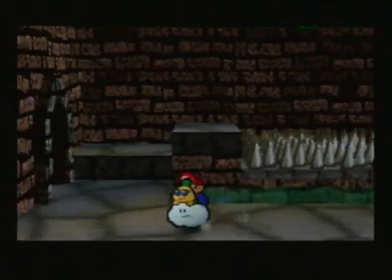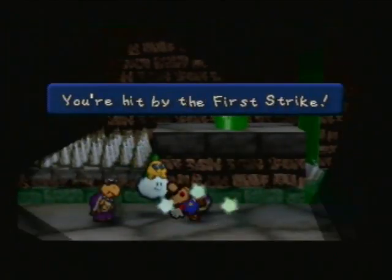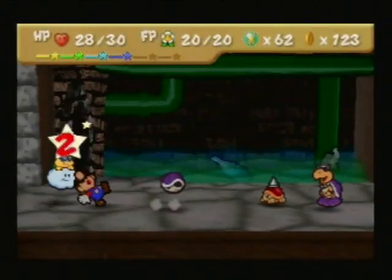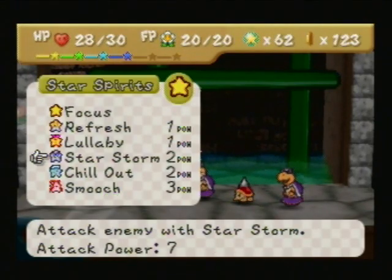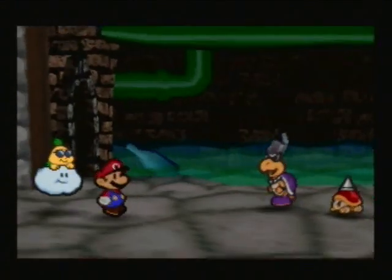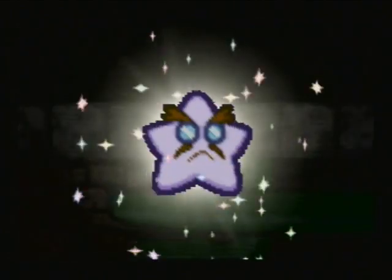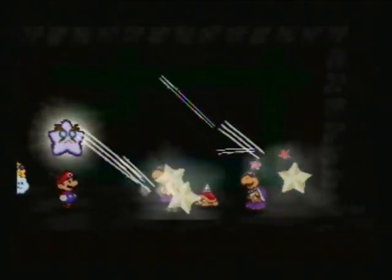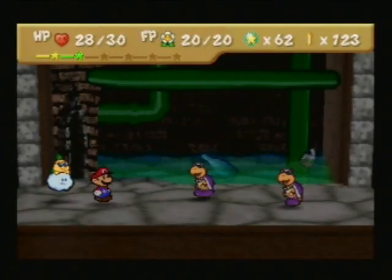Now we're able to progress. We're going to get attacked by a dark Koopa. I'm going to use Star Storm. I don't think that's going to take him out completely, but I wish it did. It took out the middle one.